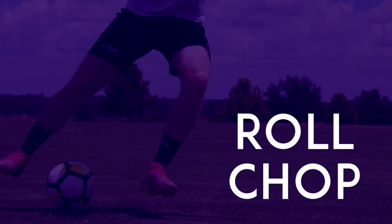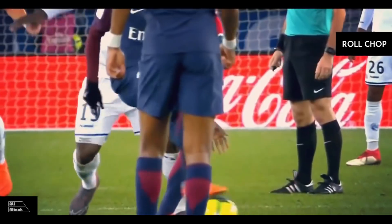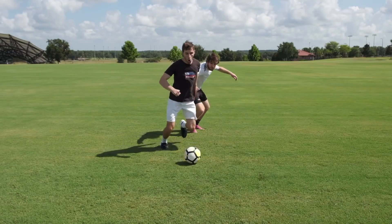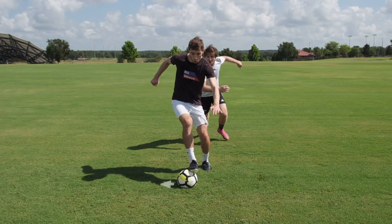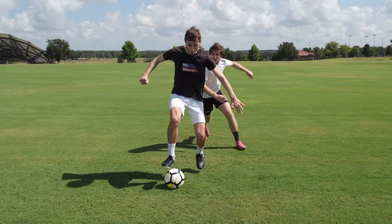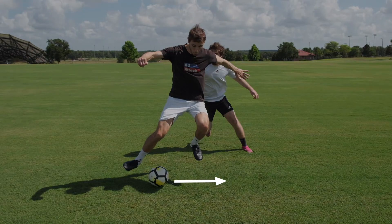The Roll Chop. When a defender is on your back, roll the ball to the side, and at the same time, jump with your other leg. Then use the inside of your foot to chop the ball the opposite direction.